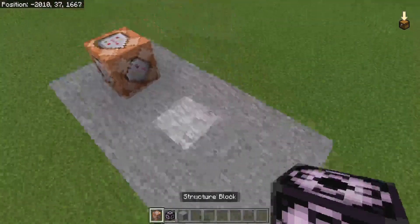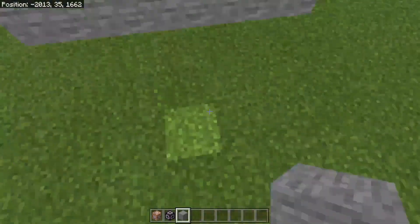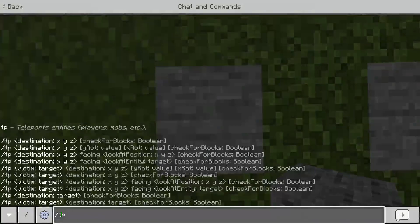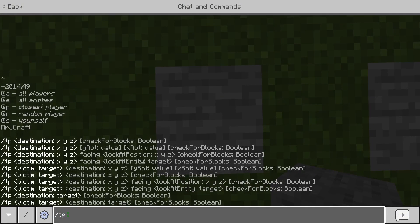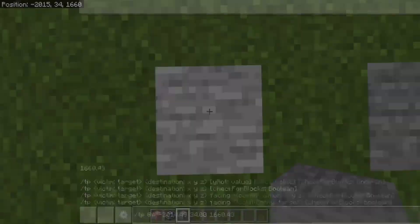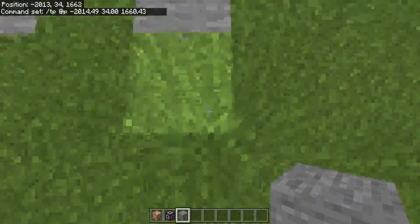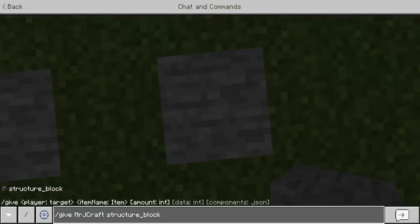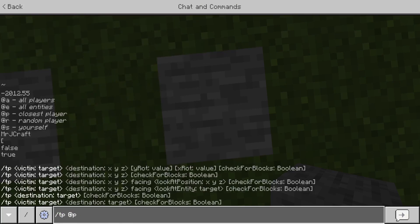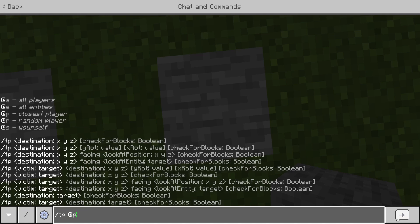We're going to have a command block here and extend it by two. Now we have our second command block and we'll make a simple little teleporter — it'll just be teleporting them two blocks apart for demonstration. If you have a keyboard and mouse, you can tab twice to auto-fill the teleport command. You can do your TP and then tab through the options. Over here it shows a list of recommended arguments. Tab once for the first, twice for the second, and so on through the entire list.